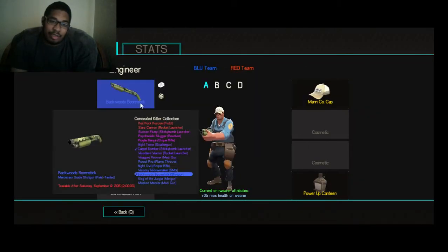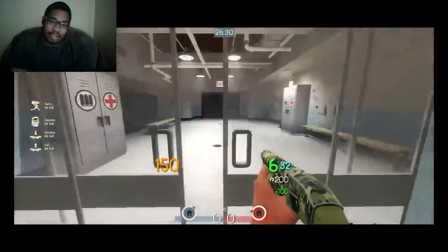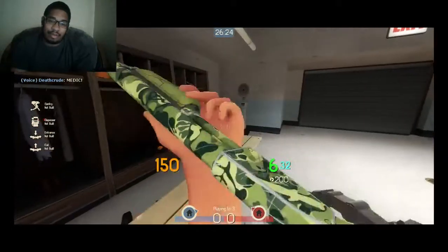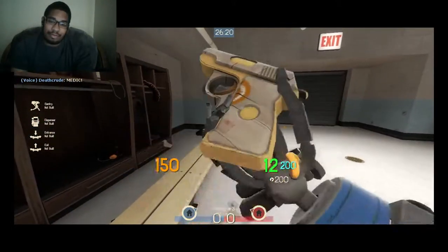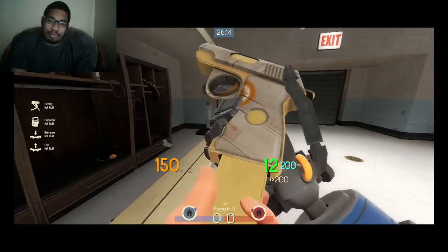Let's go to Engineer. Engineer also has the Hickory Hole Puncher and the backwards boom stick, so you're not seeing anything different. I just love how he spins the pistol — look at this, super cool.